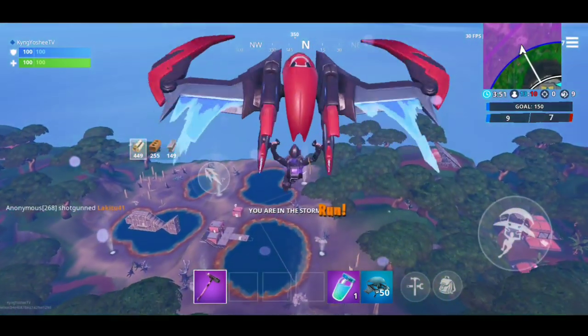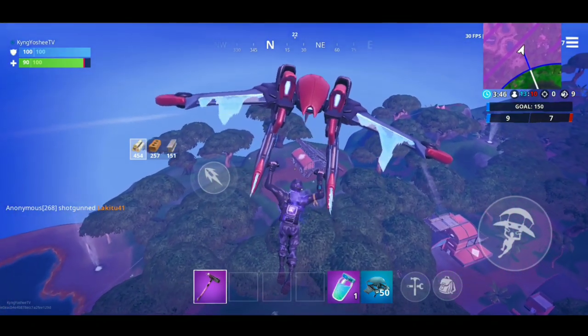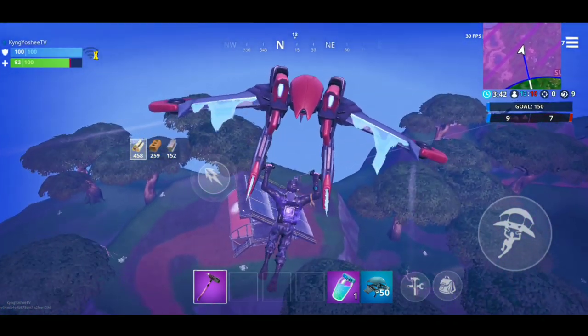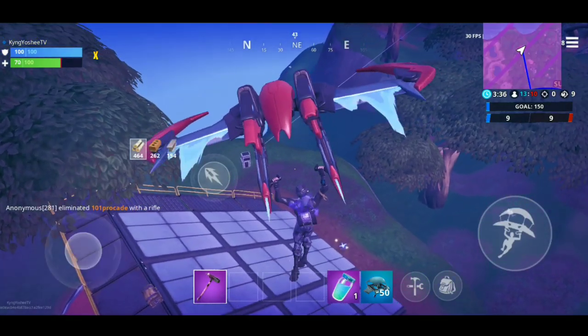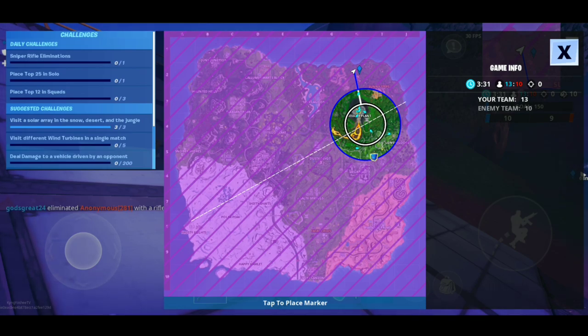About to show you the third and final location for the solar arrays, which can be found over here by Sunny Steps and the four geyser location. It'd be this spot right here, which is located at H2 on the Fortnite map.